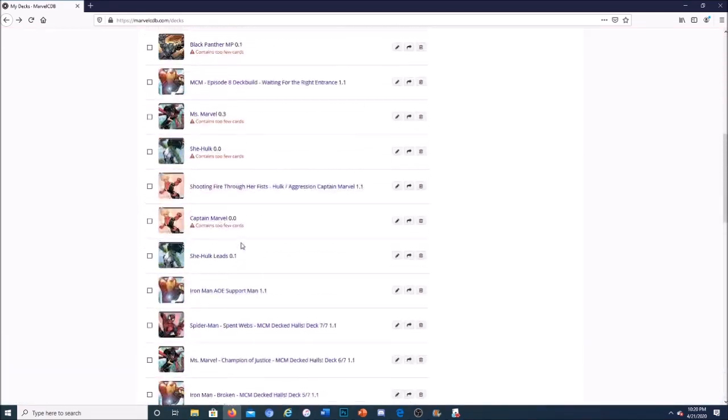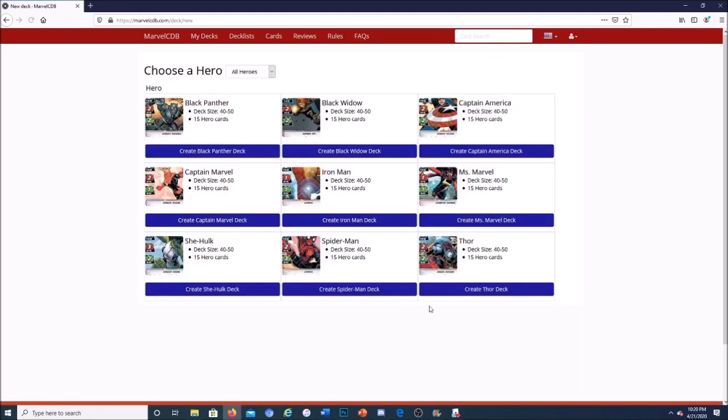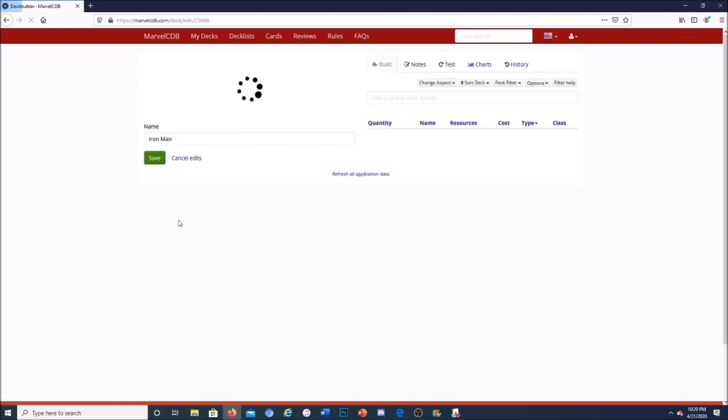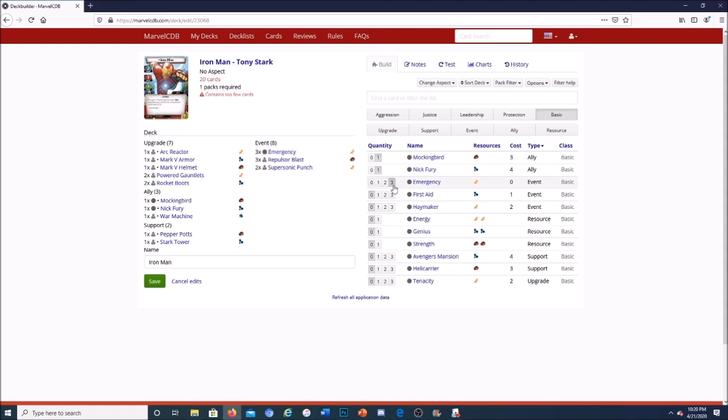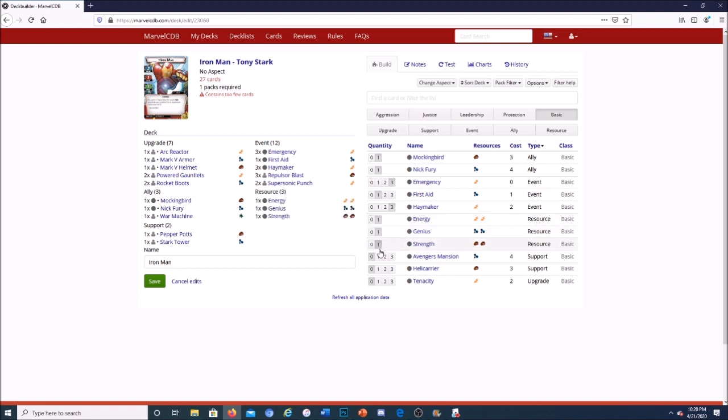You can see a ton of decks in progress or published. Click 'New Deck' at the top and choose from all the heroes in your collection — I'll choose Iron Man. You can set a pack selection, so since we're using core set only I can remove all non-core set options. The site automatically includes all Iron Man cards. Under basic cards I added Mockingbird, Nick Fury, three Emergencies, three Haymakers, one First Aid, and all three energy resources.